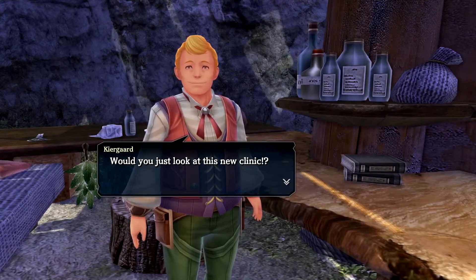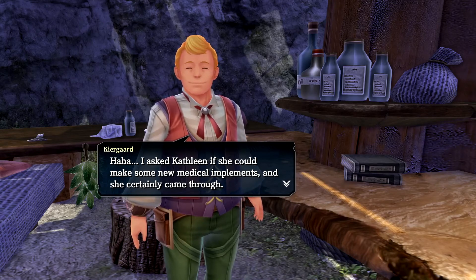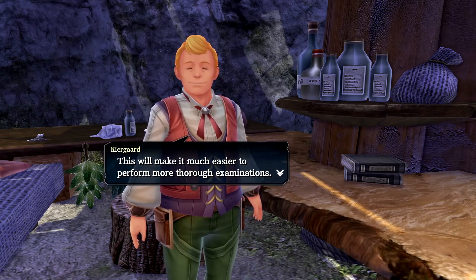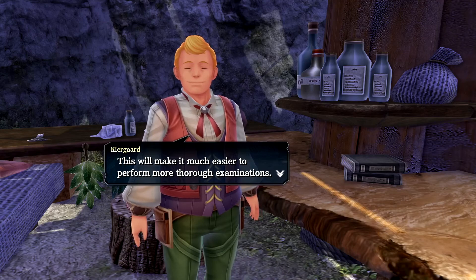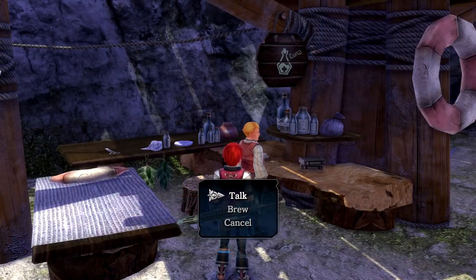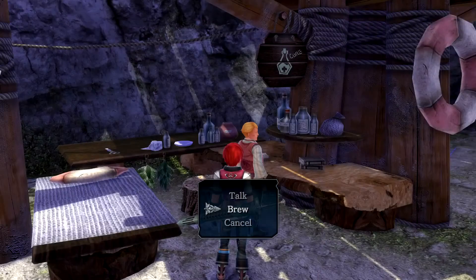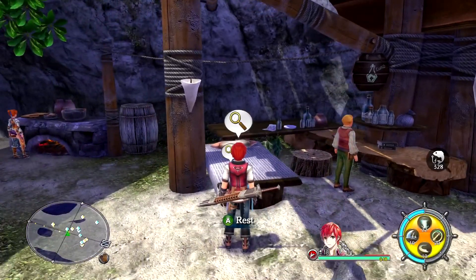A character admires the new clinic, saying Kathleen came through with new medicinal implements, making it much easier to perform thorough examinations - though it would be best if no one was injured. No additional gameplay unlocks just yet, that's fine.